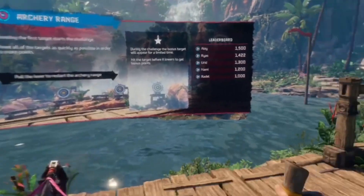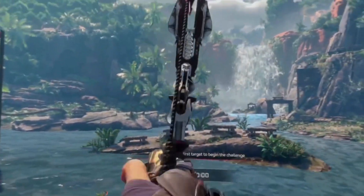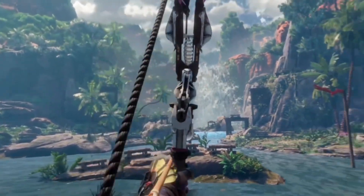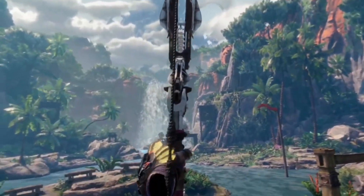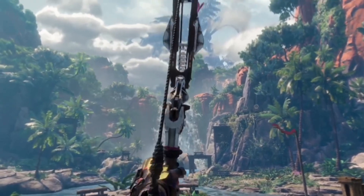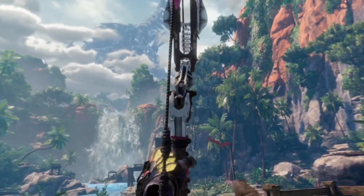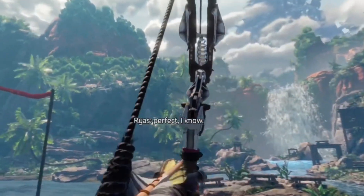Next we've got the archery range. This one's a lot easier to accomplish in my opinion. Having auto-loaded arrows helps this go by much easier. A big tip here is that there's a black target that is kind of towards the back where the waterfall is — try to hit that as often as you can.